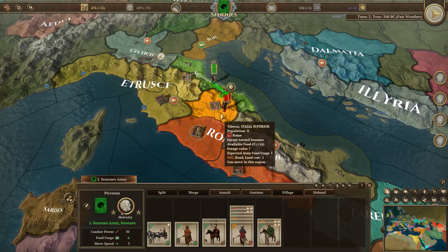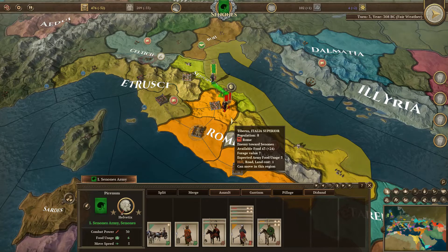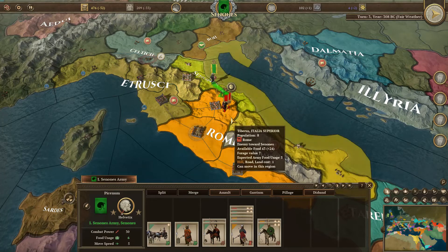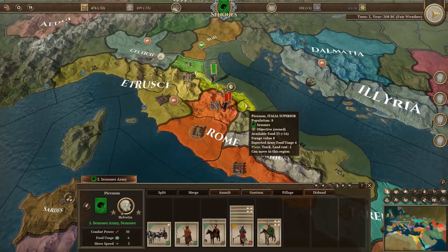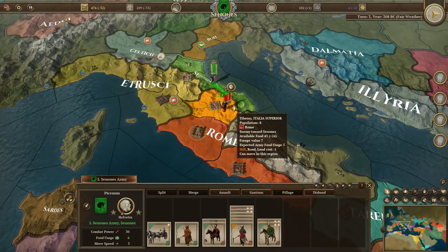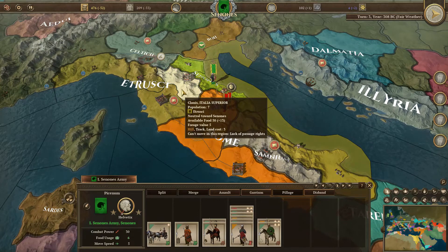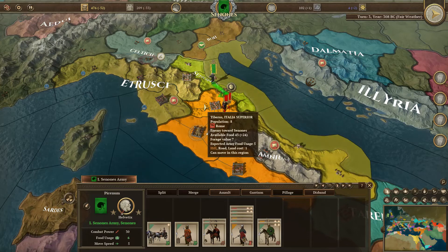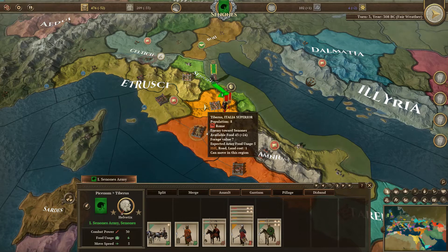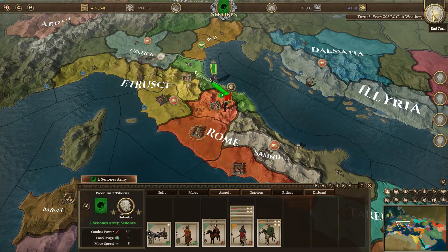If I can capture this city, then my troops can rest there behind a walled city and absorb anything the Romans throw against me. Plus, my capital here won't be bordering Roman territory. Etruria - so let's march in here. I think that's everything I'm going to do this turn.